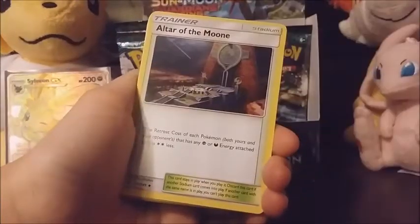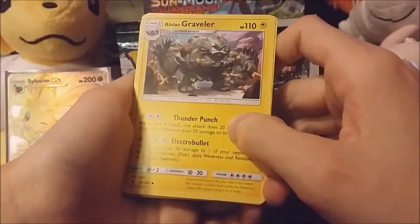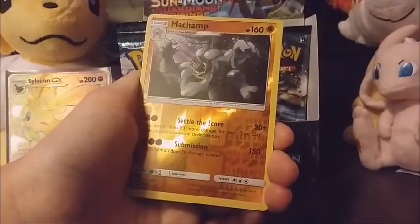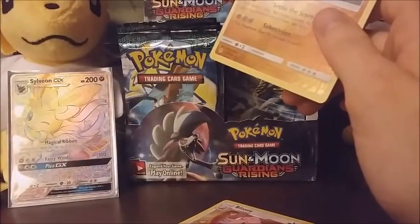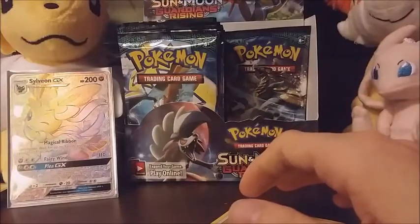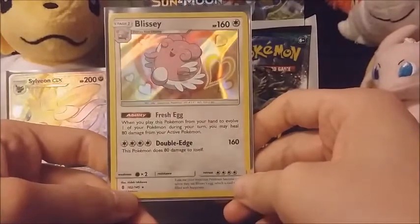We've got a metal energy, Altar of the Moon, Altar of the Sun — how rare is that — Alolan Graveler, Patrat, Alolan Geodude, Gligar, Bellsprout, Cottonee. Machamp reverse — that's a reverse rare. And our rare is a Blissey — awesome, two rares one pack! I'd say I'm getting pretty good pulls especially on the reverses. I've gotten three reverse rares so far. I really hope all the good stuff isn't just on this side of the box.